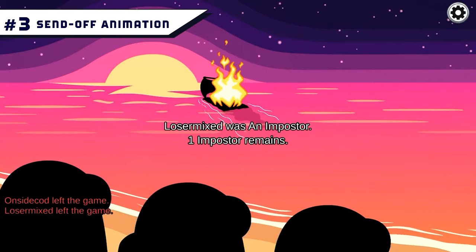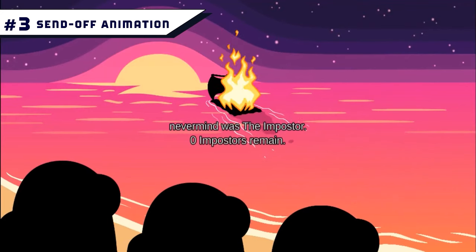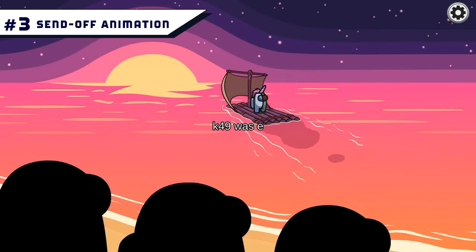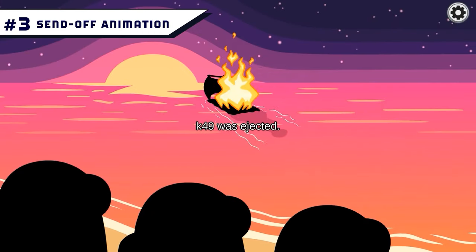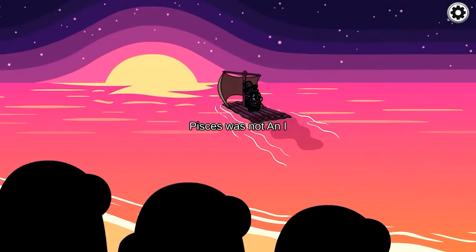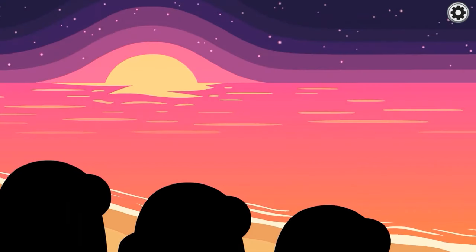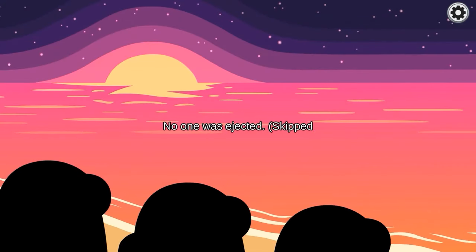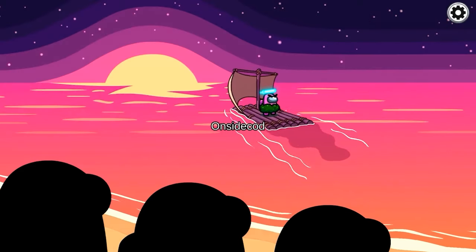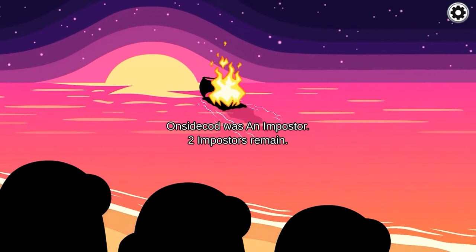Number 3: Send Off Animation. When the group decides on a player to vote out, an animation plays to send the evicted crewmate into the void. The developers have always created a comical, sometimes graphic animation for different maps — for example, in the Polis map, crewmates who got voted out are dropped into a fiery volcano and drowned in lava. In the Fungal, the crew stares off into the sunset as they watch their evicted friend float away into the sea on a makeshift raft, which then catches fire, ensuring the possible impostor's demise.